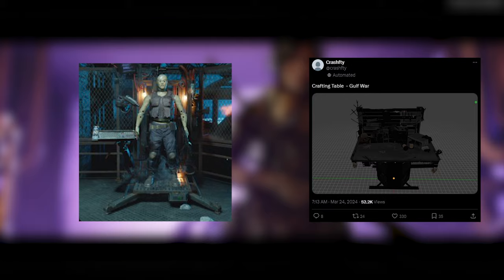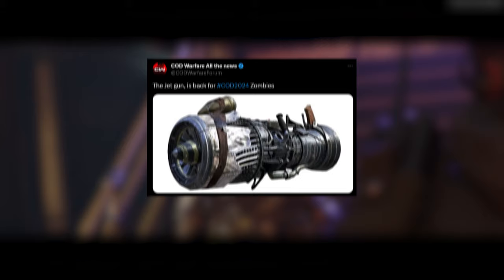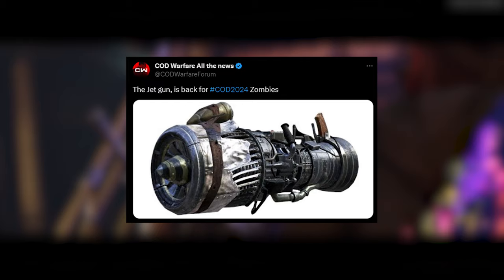The Ray Gun's model has been found in the files of the game — we already knew it was returning, since Vanguard was the only Treyarch Zombies experience that didn't launch with it. Apparently the Jet Gun is going to be back as well, so there might be some sort of Transit remake. That's an older leak we already had, and I'll come back to that in a bit because it could tie into something I want to discuss.